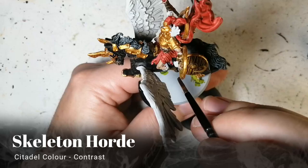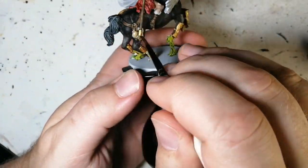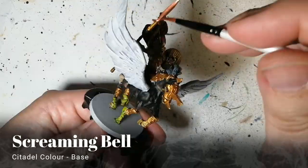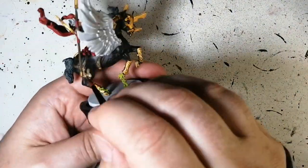We're going to do a few of those skulls around her with Skeleton Horde — a great Citadel contrast paint that does a good job on these skulls. They're supposed to be a little more white; I like them just like this. Screaming Bell now for the tip of the spear — a bronze-like color — and also for some of those chains holding up the skeletons on the right side.